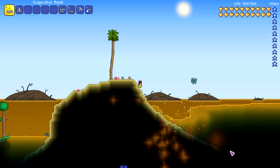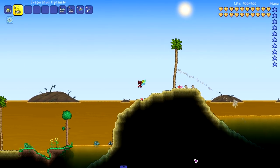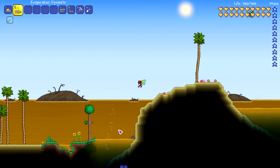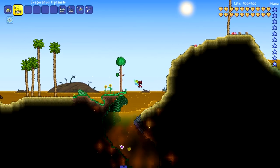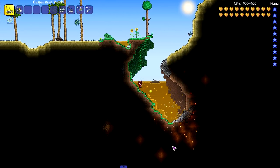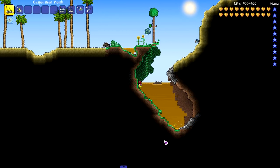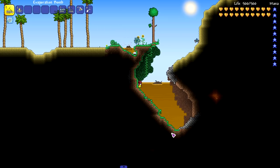It's definitely going down — the water level is dropping. This is actually a really good utility bomb. Say you're building a house down here and need to drain this water — toss a bunch of evaporation dynamite, throw a bomb, get rid of the last couple of puddles, and boom — drained it.